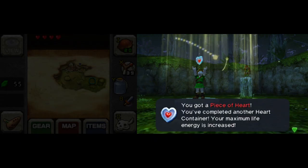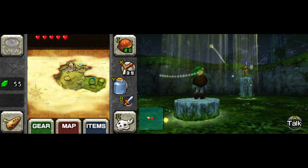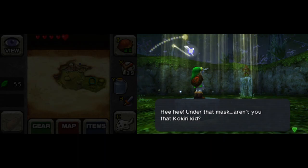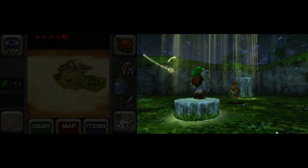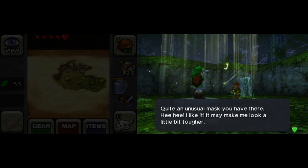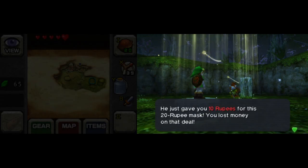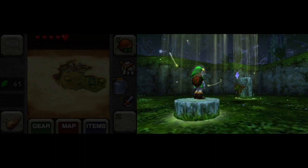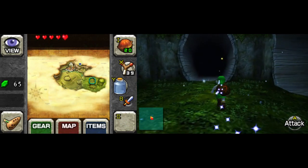Another heart container — sweet, now I have five of them. Put that on, talk to him, but only if you intend on having already used this to get that Deku stick upgrade. Granted you can go back to the salesman and get another one. I can just go get another skull mask from the mask guy. And that's about it for the Lost Woods and Kokiri Forest for now.